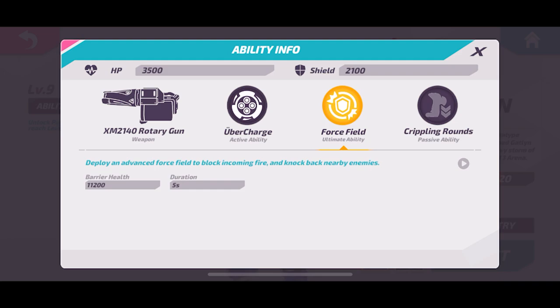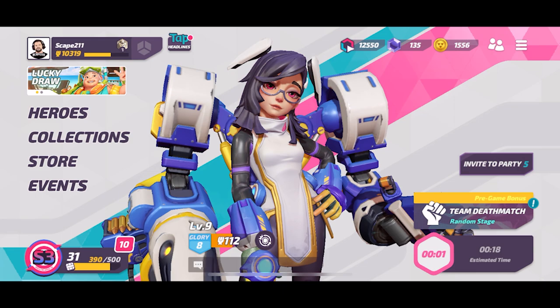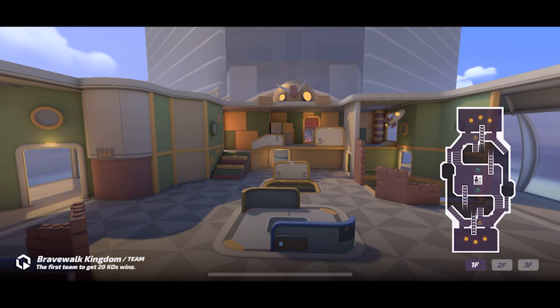That speed boost lets you move quickly to get out of the way. Her passive, Crippling Rounds, is really strong — I don't have it yet since I'm only at level 9 — but we're gonna jump into some matches and see how we do.